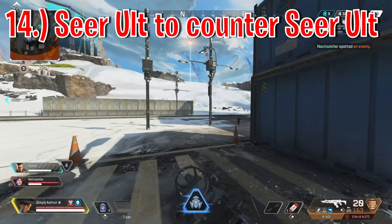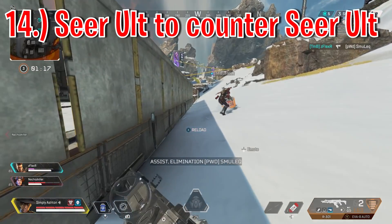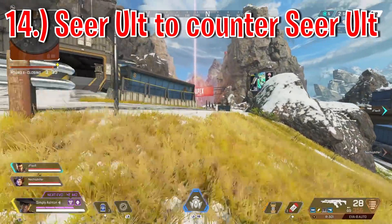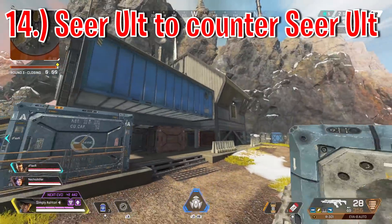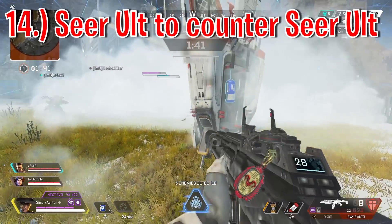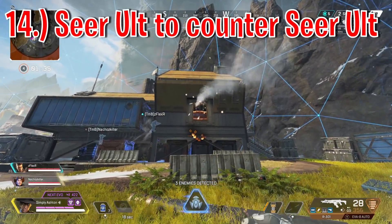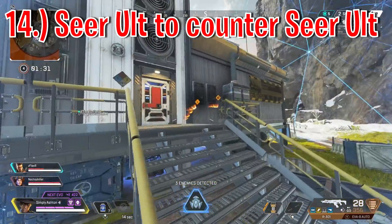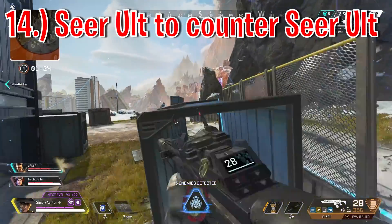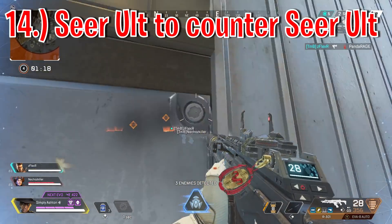Since Seer's ultimate comes around every 90 seconds, you've probably been in a situation — like in Cap City's streamer building — where 3 or 4 Seer ultimates come in at the same time and every team knows exactly where you are. In this situation, if you can't destroy the enemy Seer ult, the best course of action is to use your own. That way you're on a level playing field. And because you're using your ult after theirs, you'll have information on them for slightly longer, which matters if the fight gets drawn out.